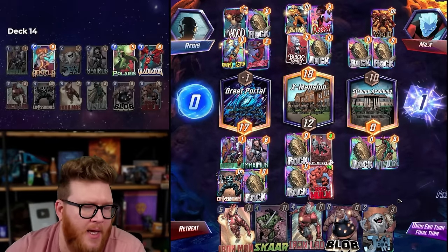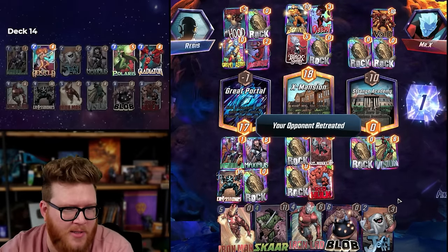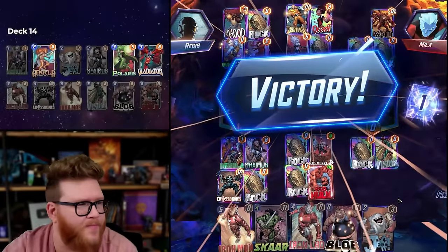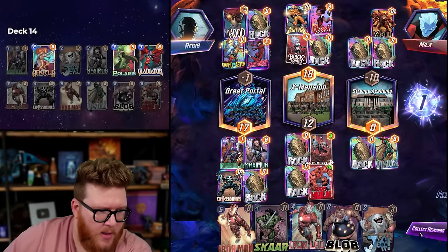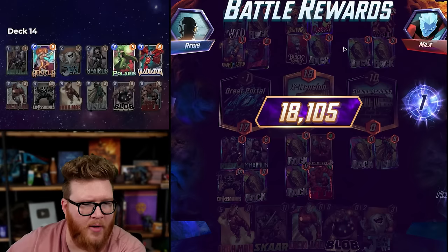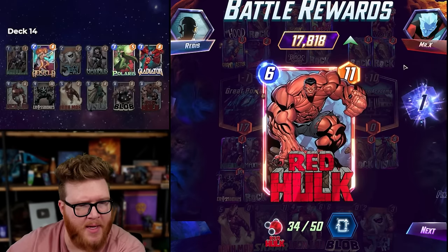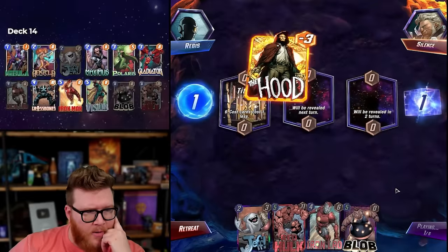I just move Vision right and play Red Hulk mid — we're fine. It can't hurt us. They should just retreat, it's a solved game state. Strange Academy added some really interesting wrinkles with the debris. Cheap Red Hulk's pretty fun!